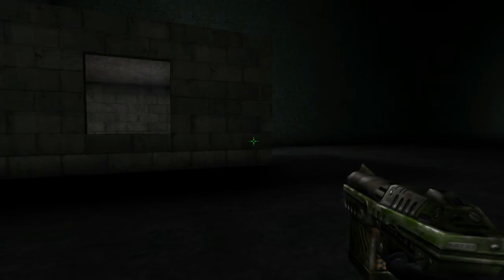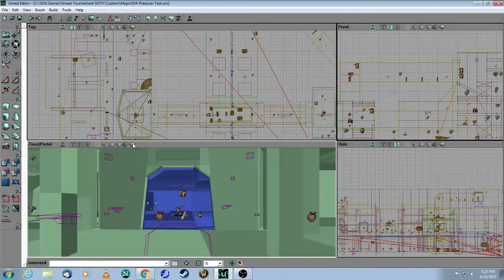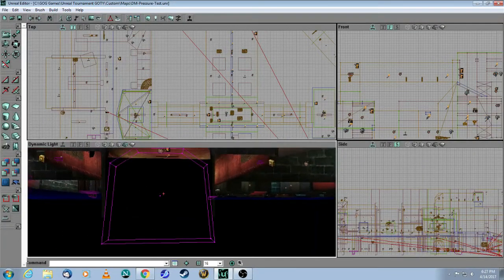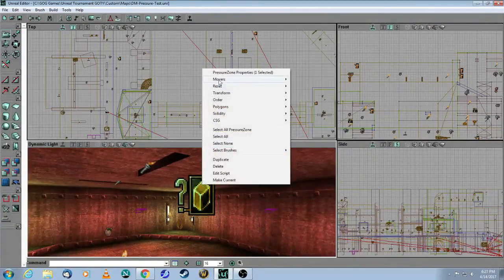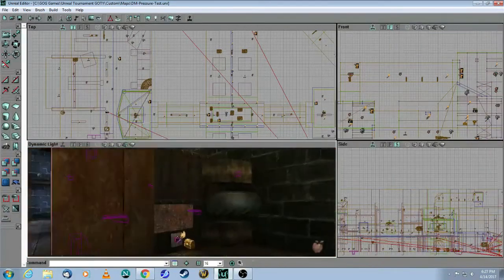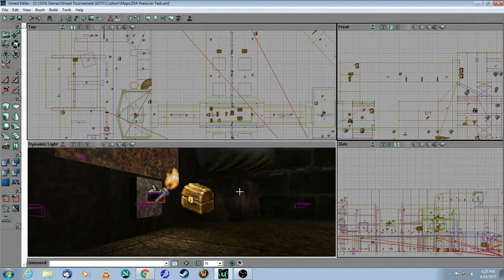Now let's take a look at the trap springer. To summarize what we have so far: we have a sealed room, a trap door underneath, and this trap door activates the pressure zone. Now for the trap springer — the bot needs to know that if they shoot this trigger and the player is inside, they will get credited for the kill.